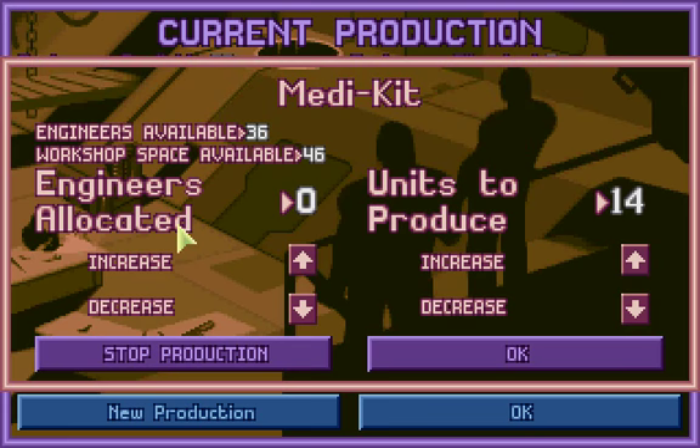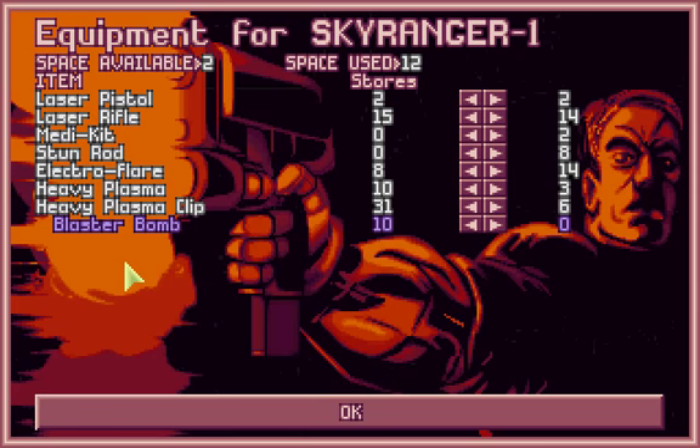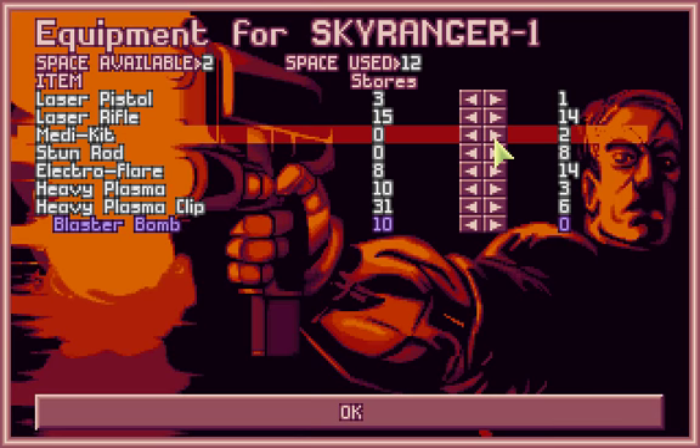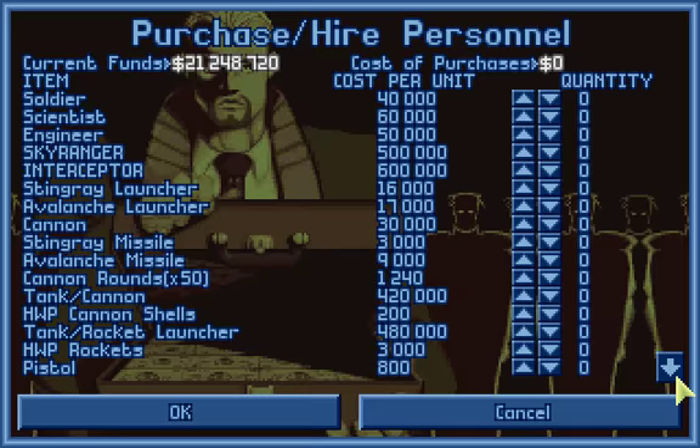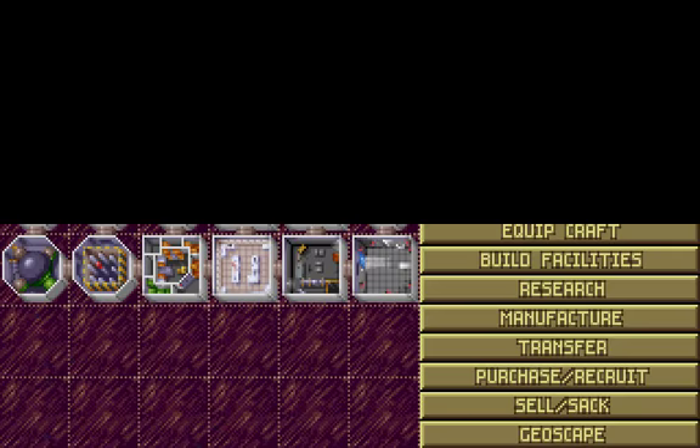Let's now manufacture some medkits. Equip the craft with some laser guns — oh, it already has some now. We also need to buy a few more stun rods. Six more, I think. Give us something nice. Those stun rods will do.